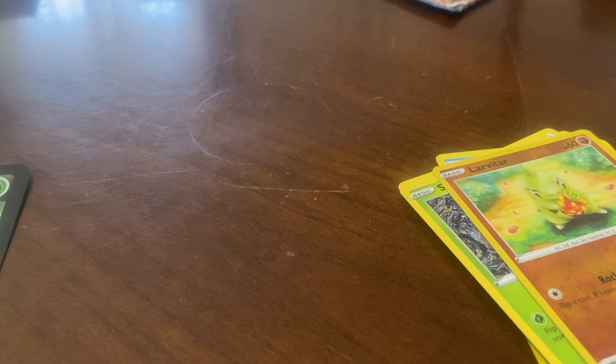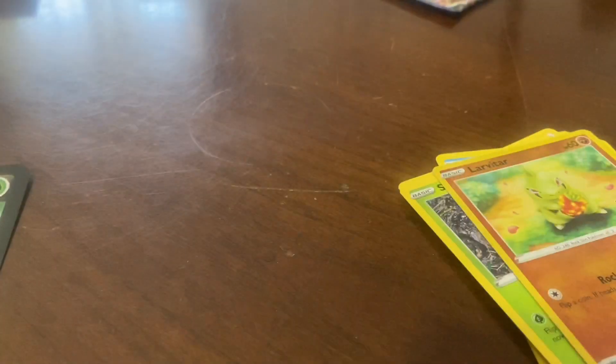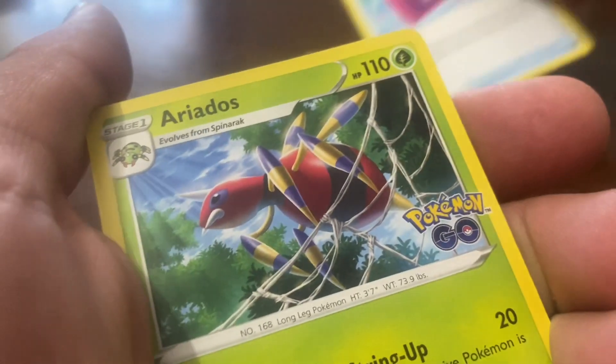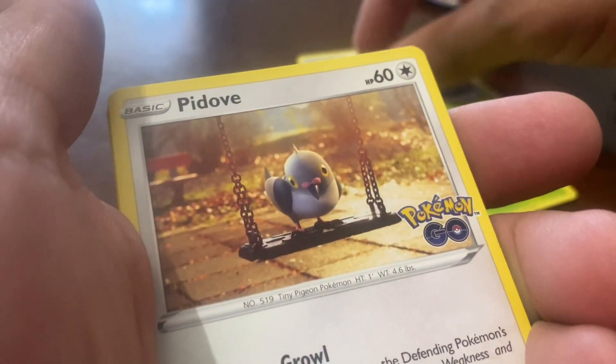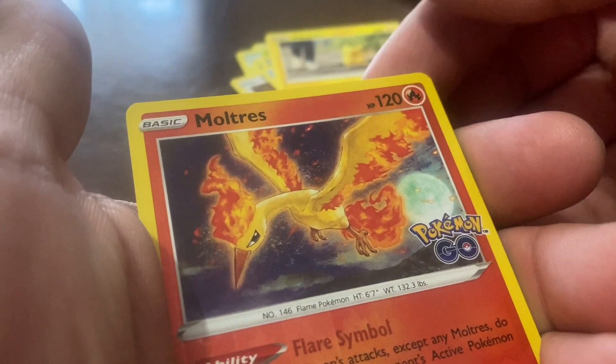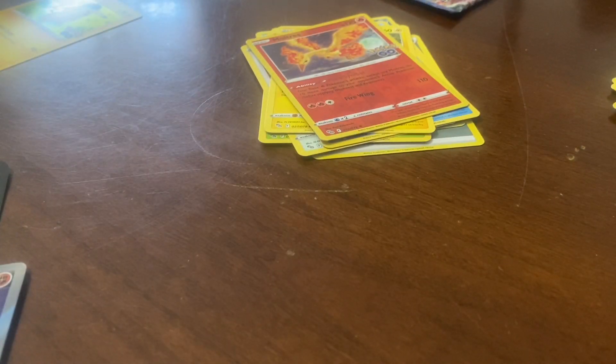Now it's time for the third pack — and that opened really easily! Code to the side. We got Steel Energy, Charmeleon — so we got all the middle stages of the Kanto starters — Alolan Marowak, Spearow, Wimpod, Pikachu, Moltres nice — and yo, we just got two V cards! Well, technically three counting the promo. Damn, we're getting three V cards already — that's some crazy luck!